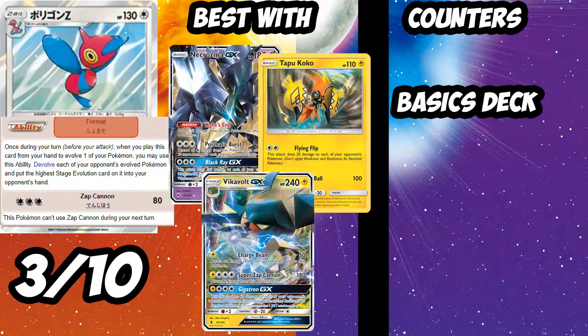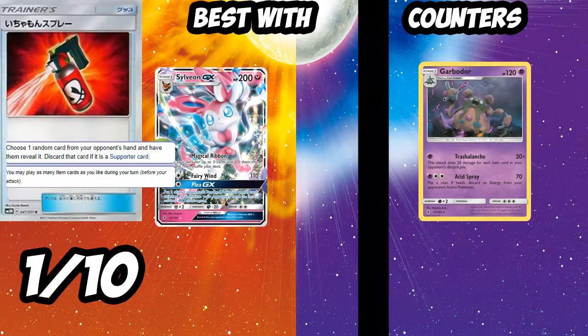Next up is the new Porygon-Z. Espeon GX is 20 times better, but Porygon-Z has an interesting ability — when you evolve into it, devolve each of your opponent's evolved Pokémon and put the higher-stage cards back in their hand. Unlike Espeon GX's attack, this is an ability meaning you can still attack the same turn, letting you knock out a now-weakened 60 or 80 HP Pokémon. Combo with Black Ray, Flying Flip, or Gigatron. It's a Stage 2 so evolving manually hurts, and an all-basics deck counters it completely, but it's an interesting tech for spread decks.